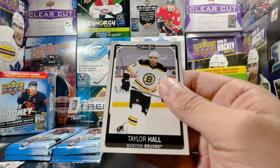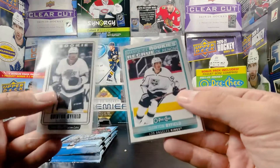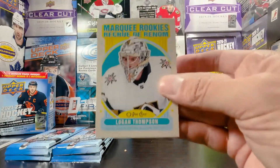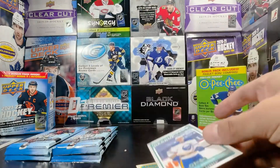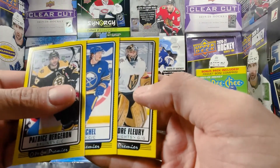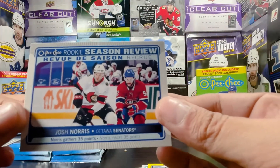Alright, that is one full blaster of OPG 21-22. Got a bunch of bases, some blue borders — not too bad. But we did get these two cool cards: marquee rookie of Quentin Byfield and a tall boy OPG Premier of Quentin Byfield. And the rest: a retro marquee rookie of Logan Thompson, marquee rookie of Jacob Bryson, three yellow border tall boys — Bergeron, Eichel, and Fleury — and a season review of Josh Norris.